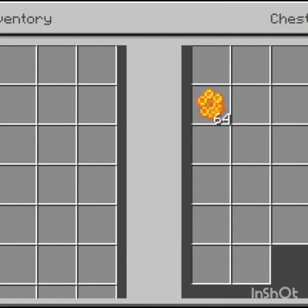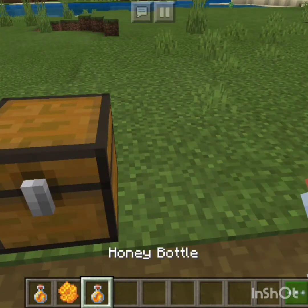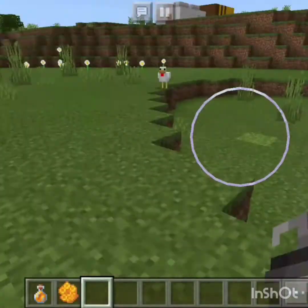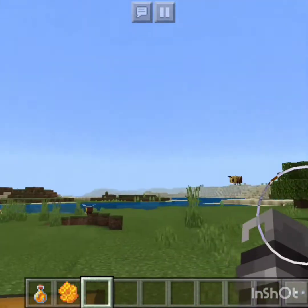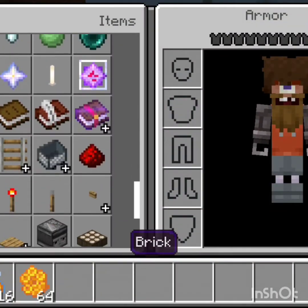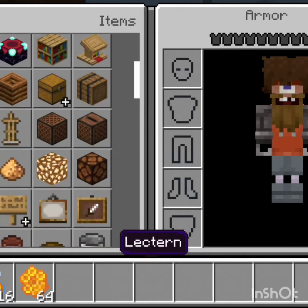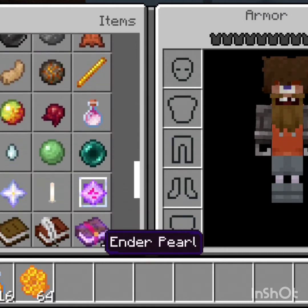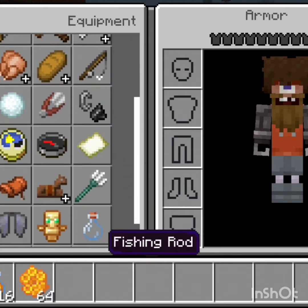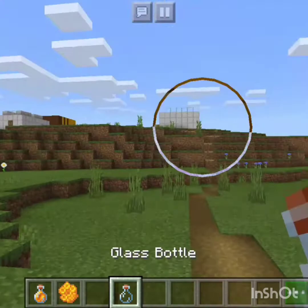Okay, next up we have the honeycomb and the honey bottle. I think you get honeycomb somehow — I'm not sure exactly how — but I do know how you get the honey bottle. So, the honey bottle: when the bee nest is full — you'll see what that looks like in a little bit — you use a glass bottle. You know what a glass bottle is in Minecraft, right? You better! It's right here.